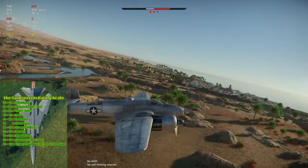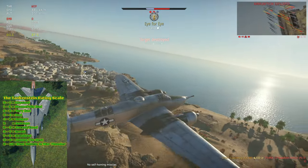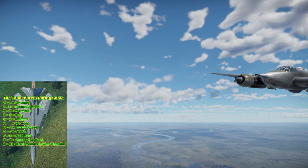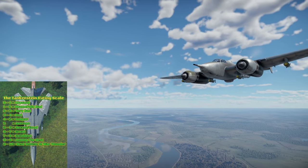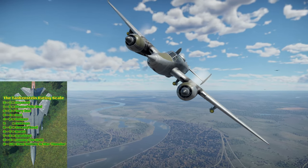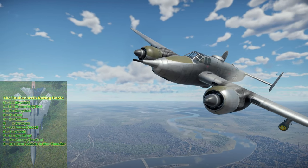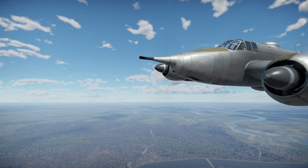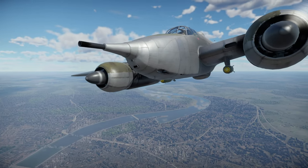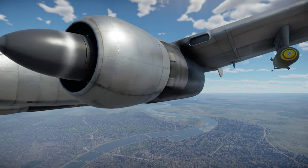Overall I give it a 5 out of 10, weighing its CAS capabilities more heavily than its Air RB performance, since close air support is essentially what the Grizzly was made to do — and really what Gaijin had in mind when releasing it. CAS is the only thing you should be bringing this plane out to do, as it lacks the bombing capacity and maneuverability to be good in Air RB even a little bit.